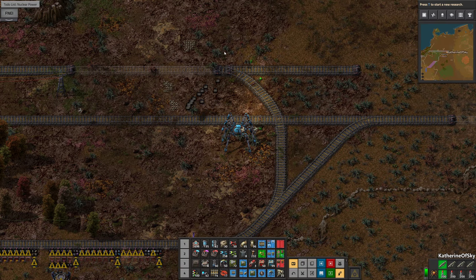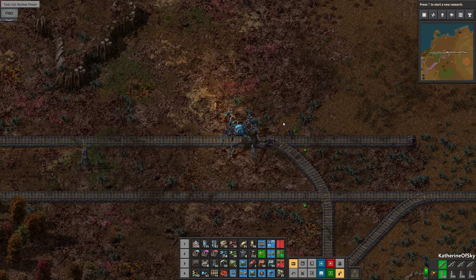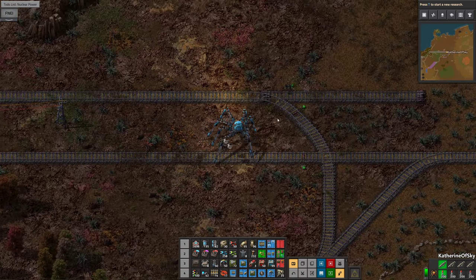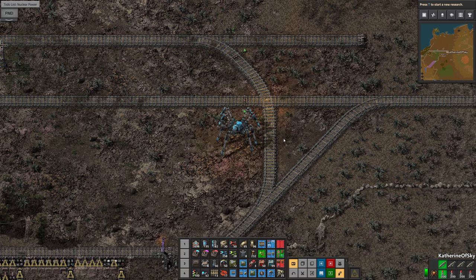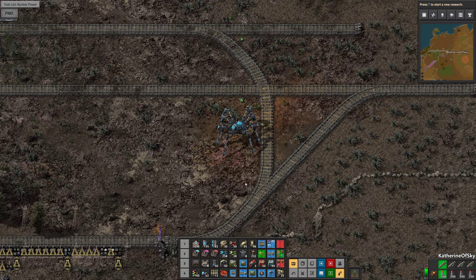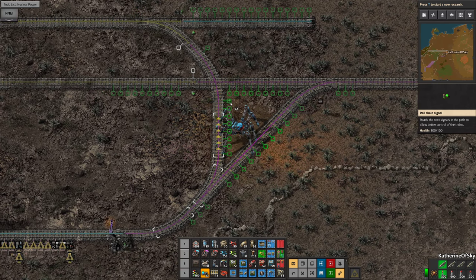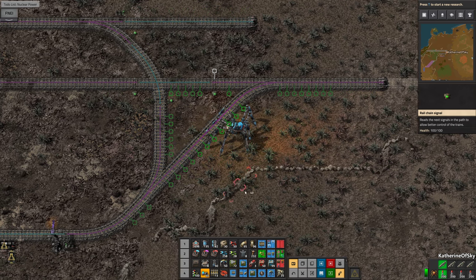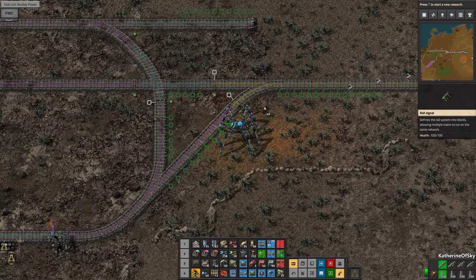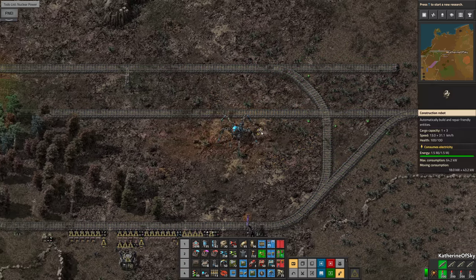We can see a lot of the biter detritus over here — all these stones and things. If we move over them we can pick them up. We do need to signal this properly because obviously it is not done, since we had to modify it to our needs. Go ahead and take that this way, then have a second signal going out there and one waiting there. And chain signal going that way.